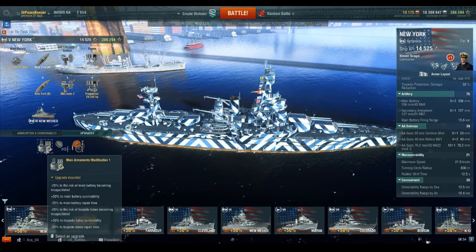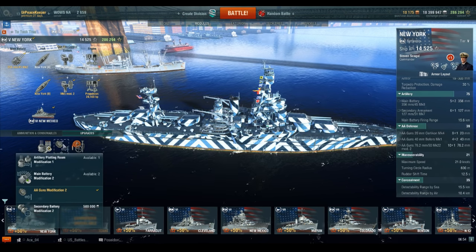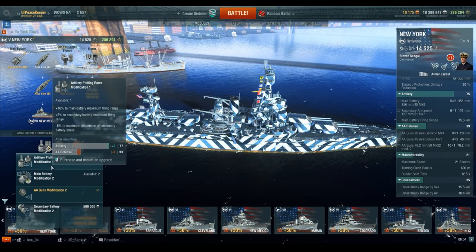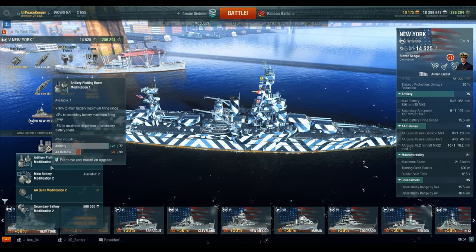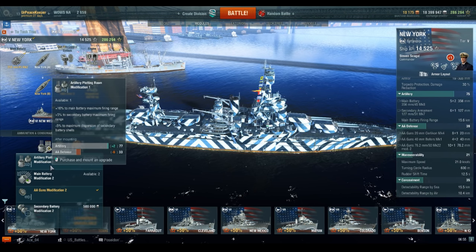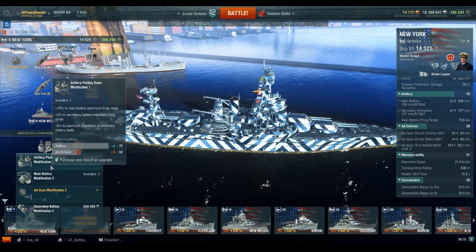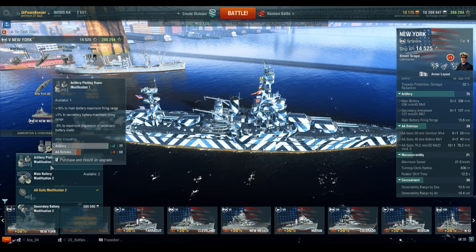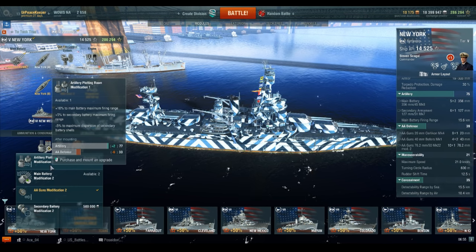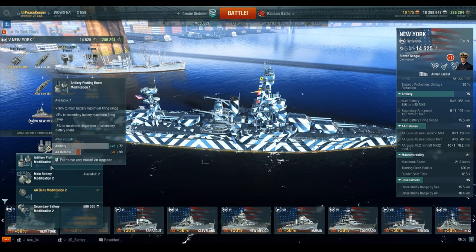Let's talk about these upgrades. Main Armaments Mod 1 — still the standard. In the second slot, I'm picking AA Guns Mod 2, and let me explain why. Artillery Plotting Room 1 gives you 16% additional main battery firing range, but you're not getting a reduction in dispersion. So you're firing at longer ranges, but you're already shotgunning at your maximum range of 15.6 kilometers. Adding more range isn't going to make the ship more usable — at max range the ship is almost useless with regards to accuracy. Don't count on hitting anything at that range. Adding 16% is not going to help you.